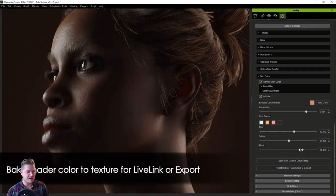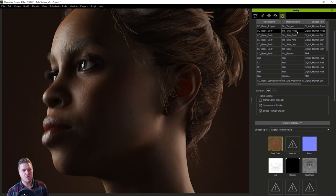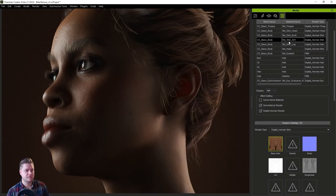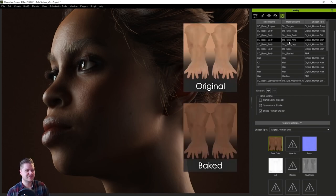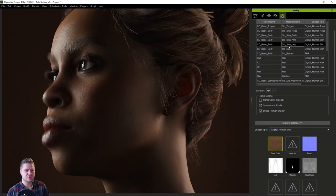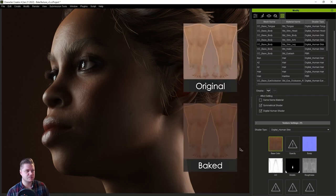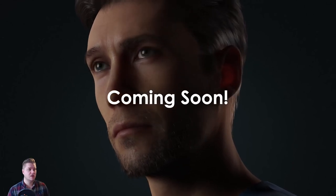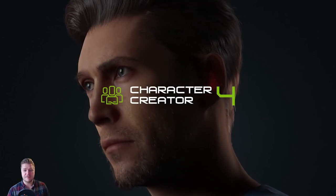Once you're done, you can bake all this down to textures and put it wherever it needs to go — or you could live link it with an engine or whatever else. There's the original one that's been baked down to the new color. They're showing us all the different textures that get baked out — that's brilliant. And this is also coming soon, so keep an eye out for that.